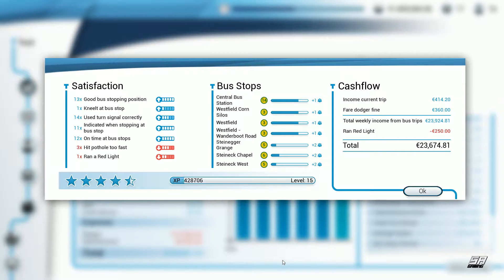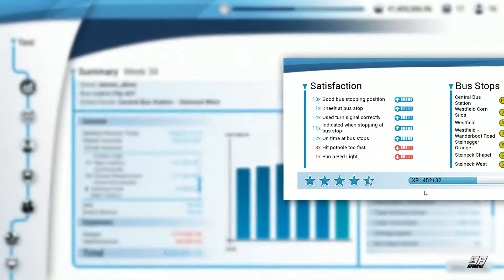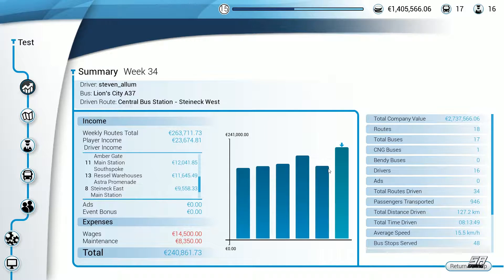Let's hit end and see how we got on. Four and a half stars - I'll take that! Managed to complete most of it. Indicated at 11 out of stops, 13 good stopping positions out of 14. Only ran one red light which is really annoying, hit three potholes, got a 250 euro fine for the red light, and caught three fare dodgers. Let's click OK and see how we got on for the week.